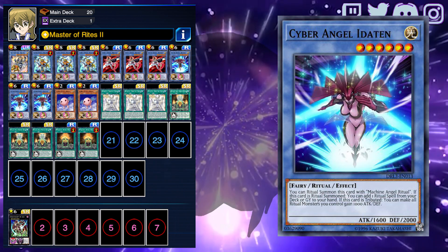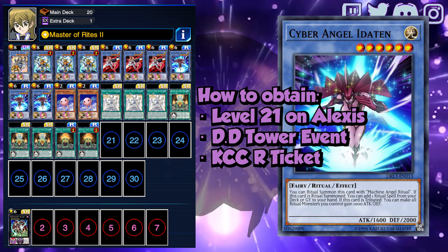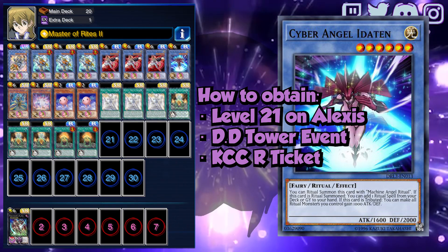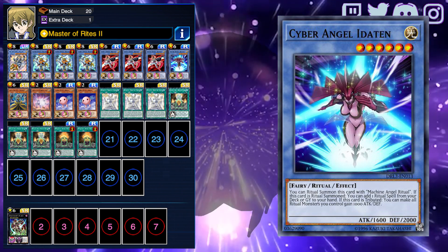The other level 6 is Eta 10. You quite often start the combos with this, since it grabs a ritual spell on summon, then can also boost your Cyber Angels once tributed. If you are only able to get one, don't worry, since it can be recycled with Absolute Ritual and Dakini, and is easily searched with Ben 10 and Petite.